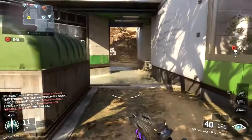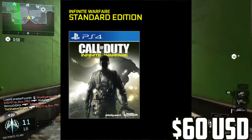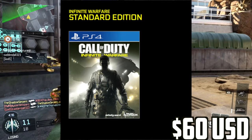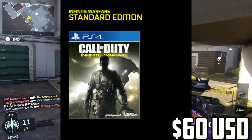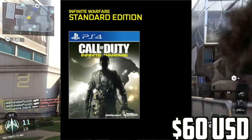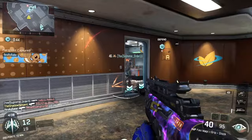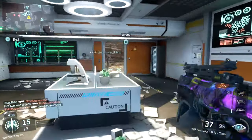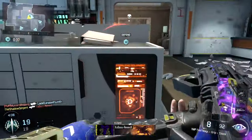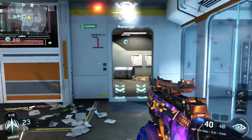So as you can see on screen, this is the Call of Duty Infinite Warfare Standard Edition — available for PS4, PC, and Xbox One. It's $60, comes out November 4th, 2016, and just comes with the base game. I don't think too many people are going to go for this one — most will go for the next edition.